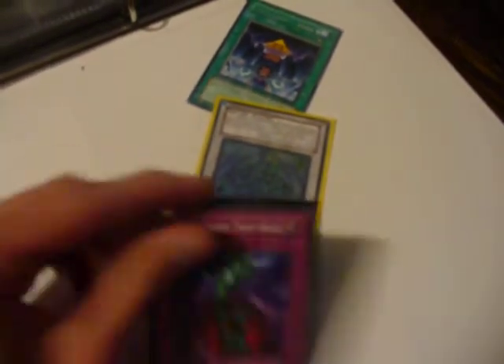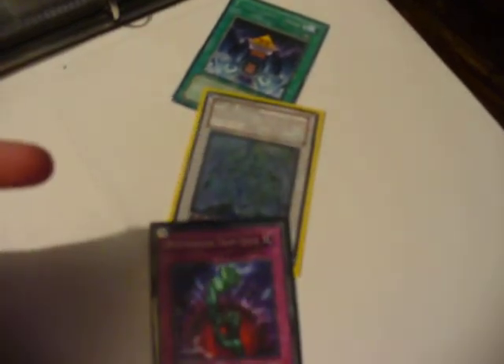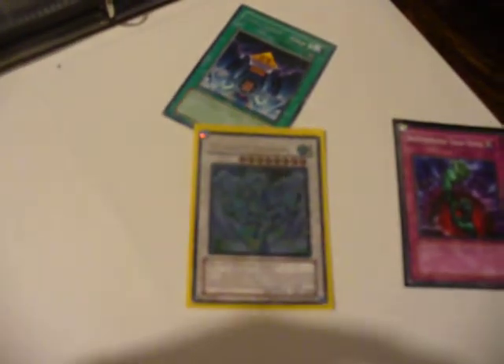Prime Material — someone was playing me today and they played Prime Material. I Bottomlessed it, and they said they were going to take priority and discard a card to negate this card. But it still removed their Prime Material from play, and I was just kind of confused.